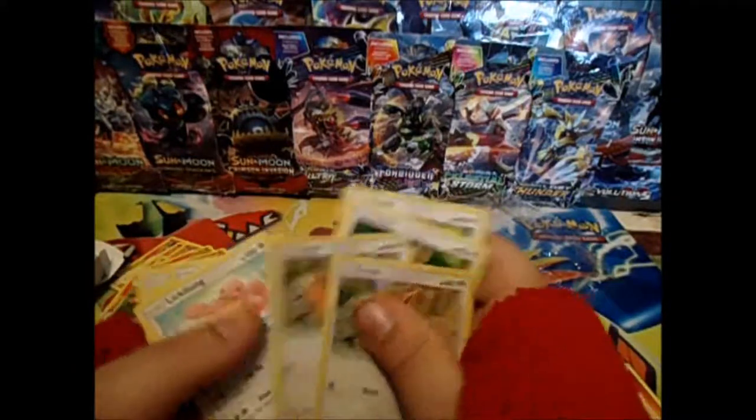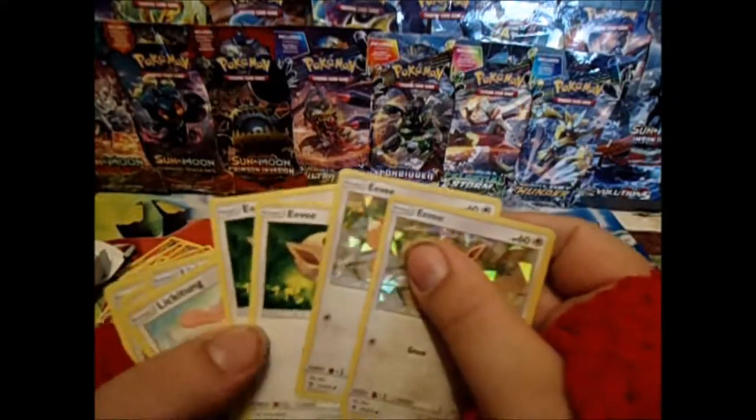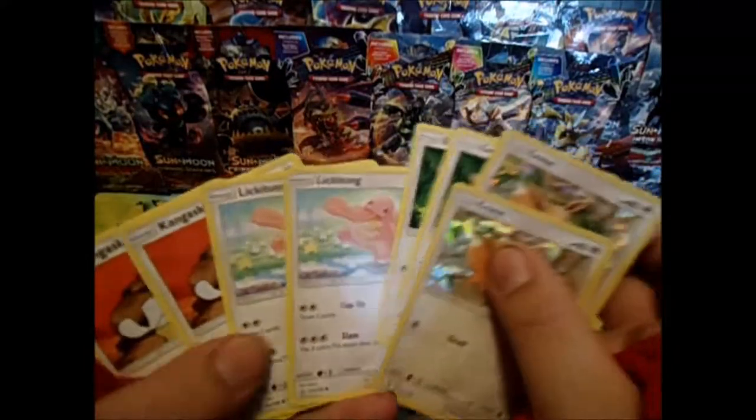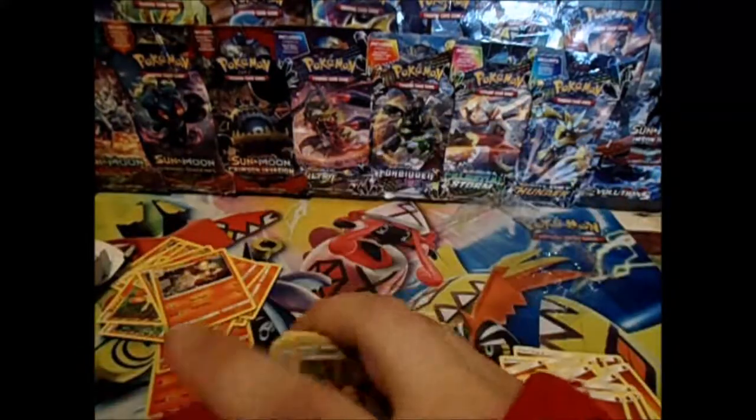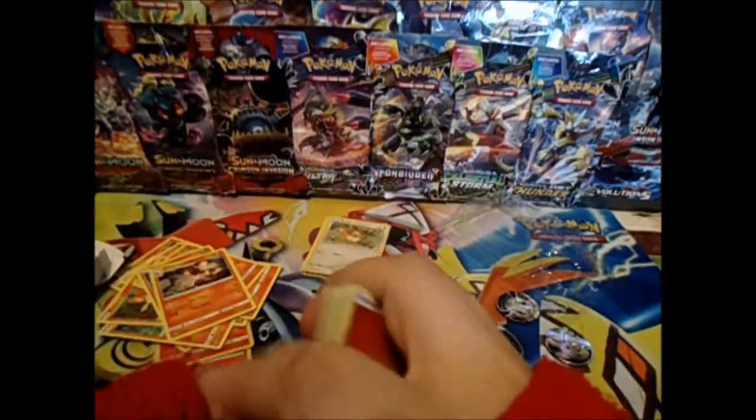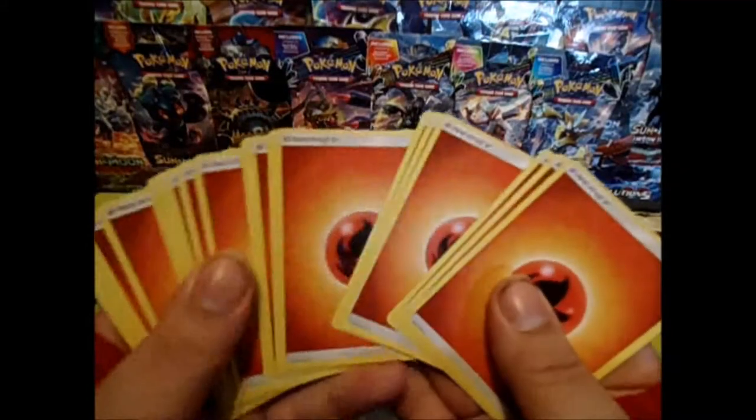We have two different Eevees — one from Lost Thunder, the other one from Ultra Prism. We have two Lickitungs and two Kangaskhans. Twenty-two Fire Energy. That's a lot of fire.